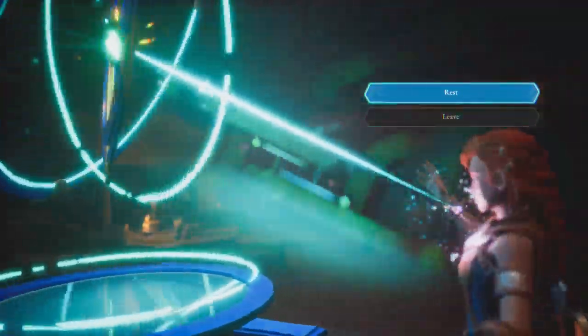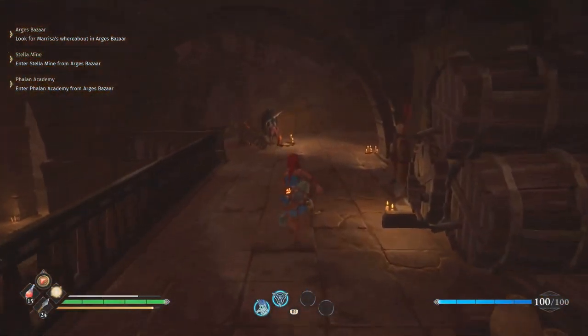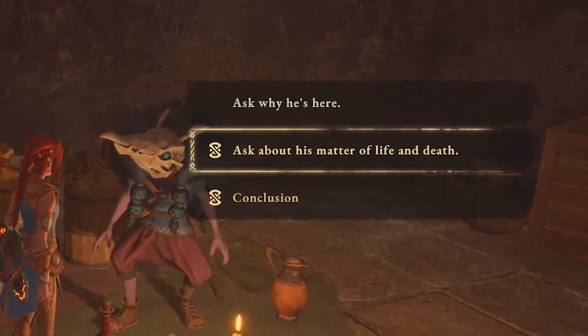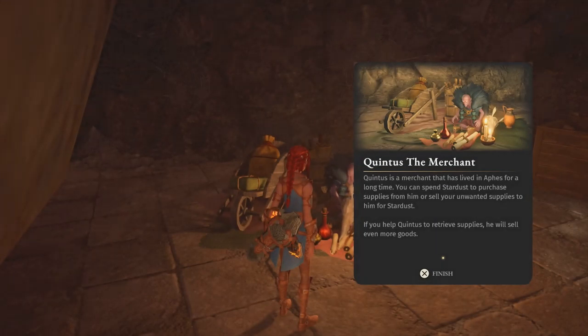Once you've gotten the bag and finished the Black Market's mission, head back to the shelter. Moving forward, Quintus is going to be inside the shelter. Go and talk to him until you reach the conversation giving you the options. Choose the second option, and this will trigger Hilda to talk about the bag that you found. Once that conversation is done, there's going to be a notification showing you this.